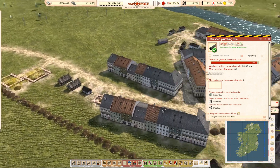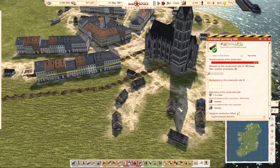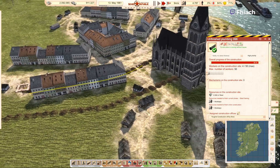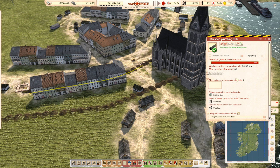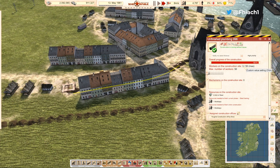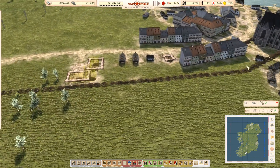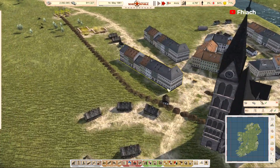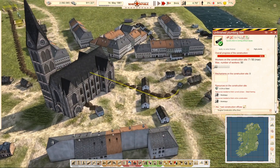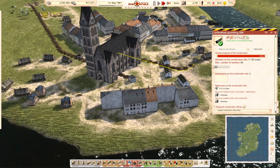We're going to have to put a bus stop over there when we actually have people staying. It's nearly done. More of these little jobs we can get done and the more focused they can be on getting other things done. Excellent!